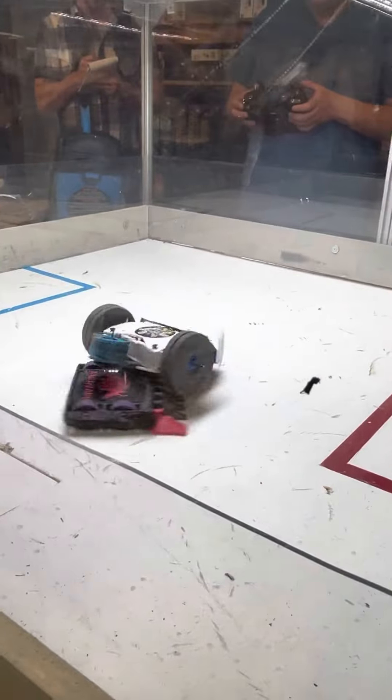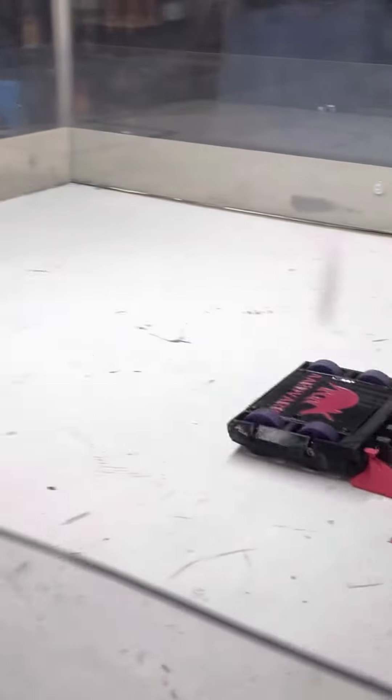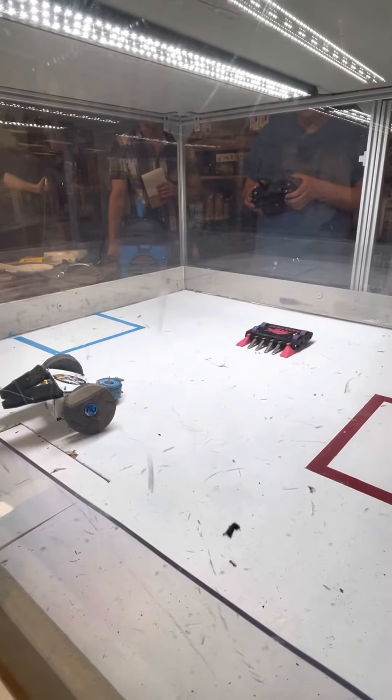You can actually hear the motor inside Bunnicula trying to spin back up, so it's definitely not dead. It's trying to get that weapon going. We're just over a minute into the match now, so that pit's going to be opening up in about 20 seconds, as Hardbark continues to push around a very spinny Bunnicula, who once again tries to use itself as a weapon spinning around like that.